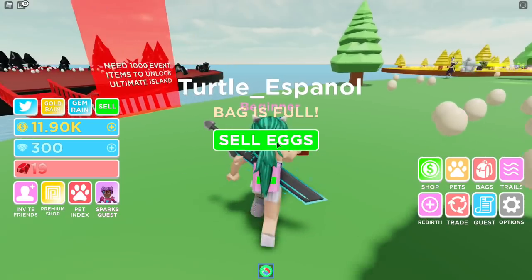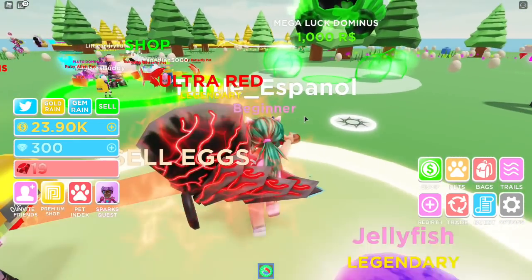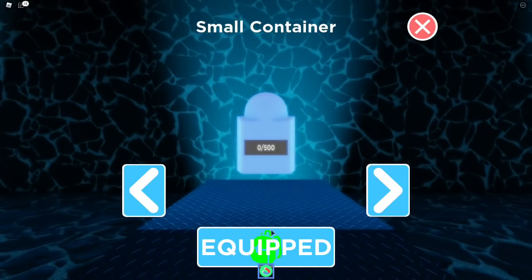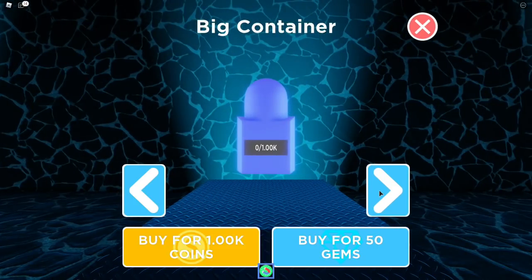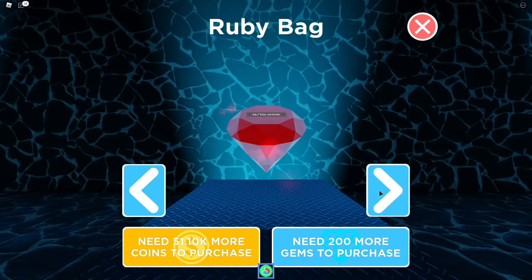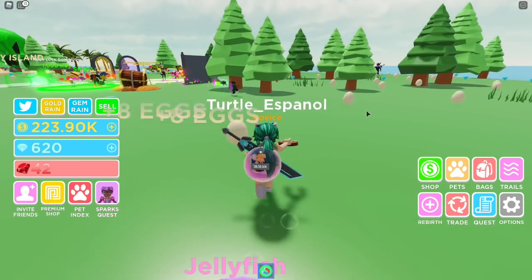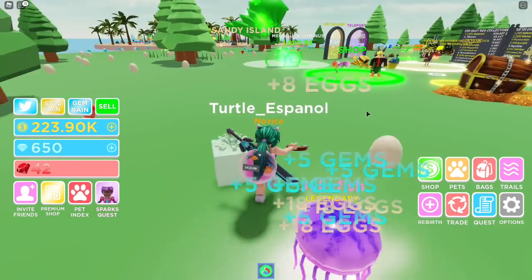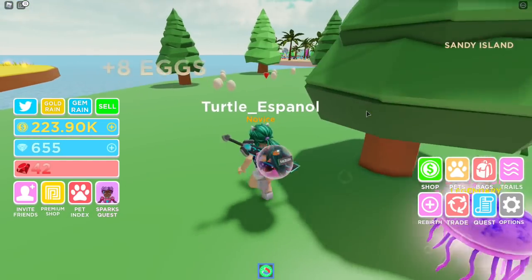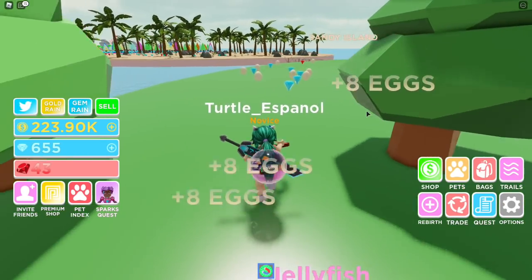I'm going to rebirth 10 times — there we go. Now I'm a lot faster and I've unlocked the desert island. I'm also going to buy another backpack because the one I have right now is just not enough. Also, if you get the presents, they give you quite a few eggs, so if you see presents, go for them because there are a lot of eggs in those presents.